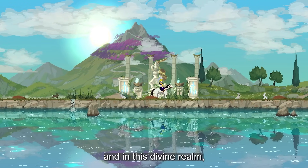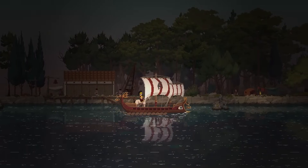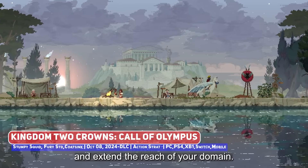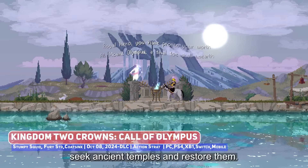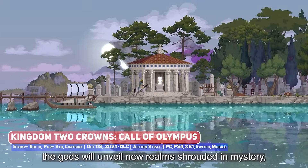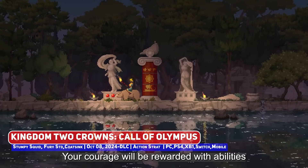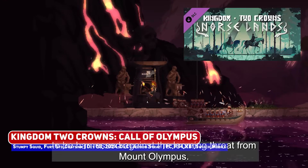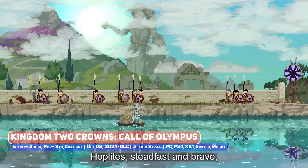This week also sees the release of the latest DLC for Kingdom 2 Crowns, titled Call of Olympus — one that is obviously Greek mythology-themed, bringing in mythological mounts like Cerberus, Pegasus and more, as well as a multi-stage boss fight with a serpent. You are recruiting hoplites and laying siege to enemy fortresses, all while proving your worth to the pantheon of Greek gods and calling upon their favour. This follows similar expansions with a Norse mythology and Japanese theme, with the format looking to have potential for future expansions as well.